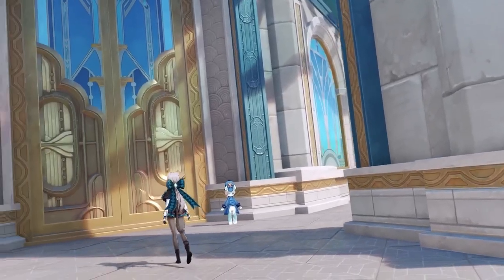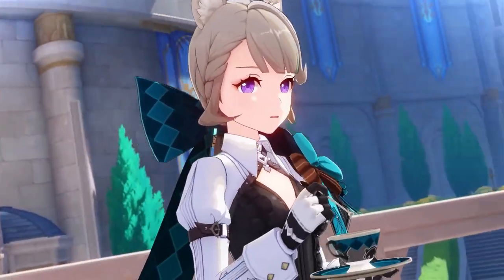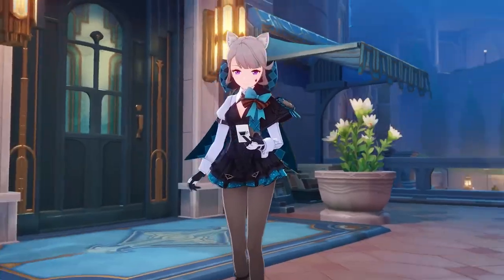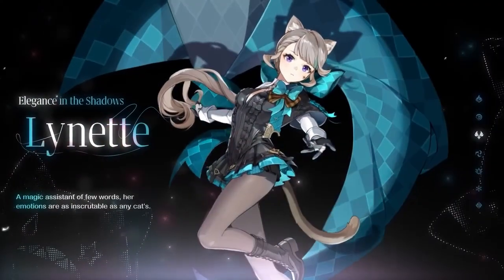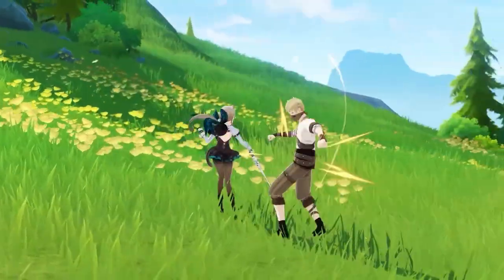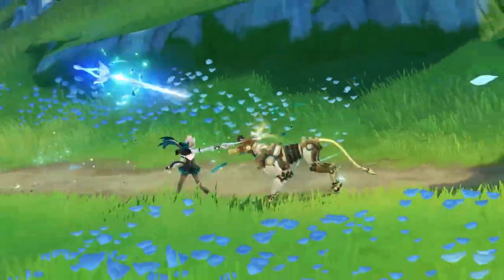Up next we have Lynette — the cat girl the artists out there are dying to draw. She comes free in this patch, so you don't have to roll for any of these characters. This is a free pass unless you want Lynette constellations. I don't know exactly how Lynette plays, but she seems like she'd be a sub-DPS with support capabilities. She does have an E-line ability which is kind of cool, though I think she loses a bit of HP when she uses it.